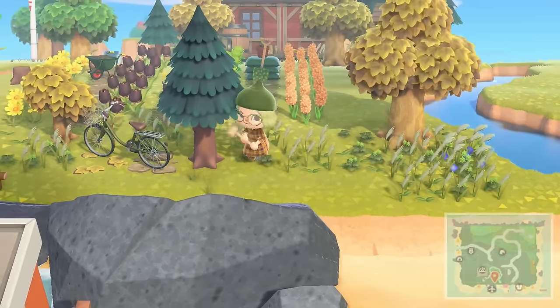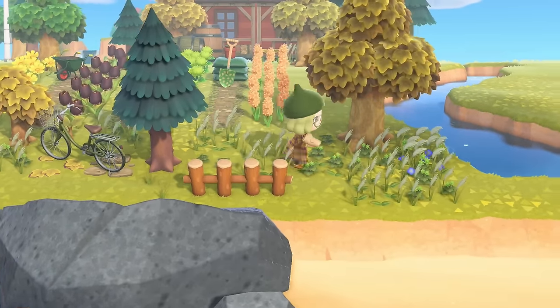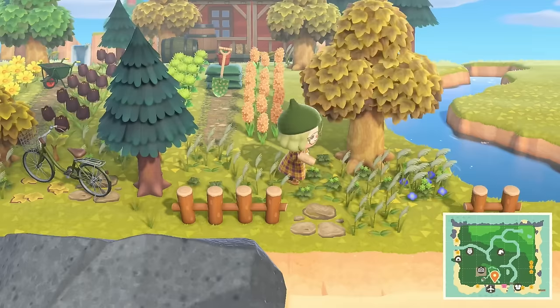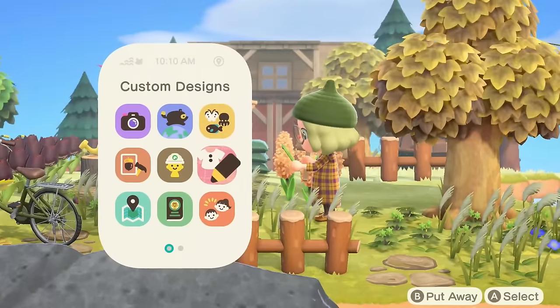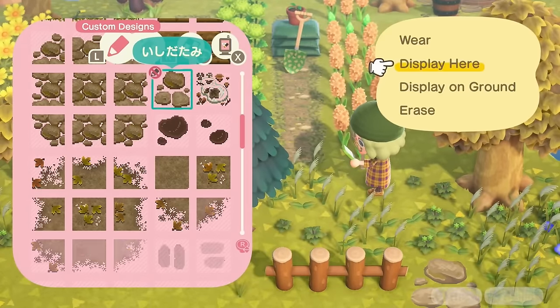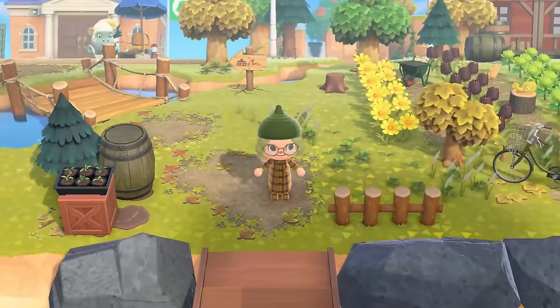I even thought it might be smart if we kind of indicate that this is a little bit of a path or a place for you to actually walk. You can see — okay, you could walk here past the water — and then maybe this right here is another stone tile, so you're like, oh, there's a little path here.